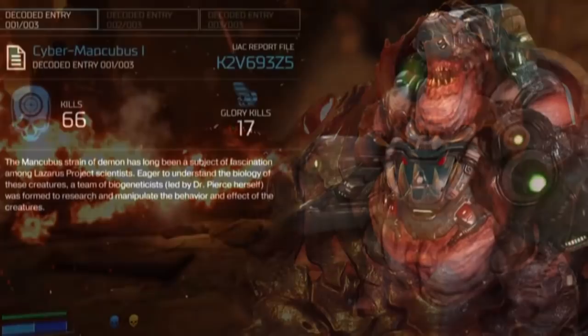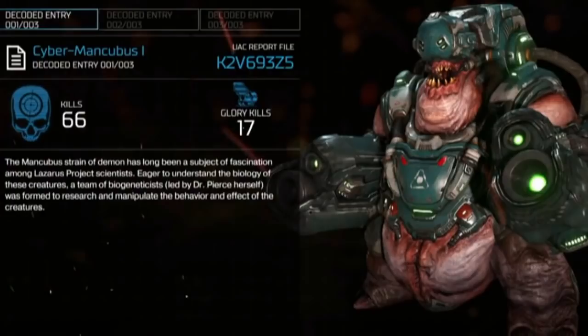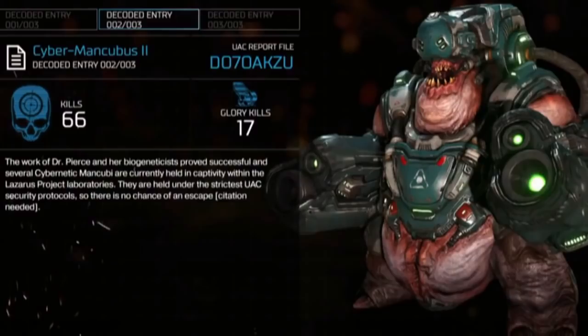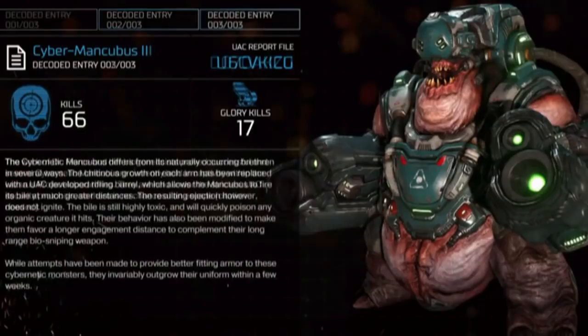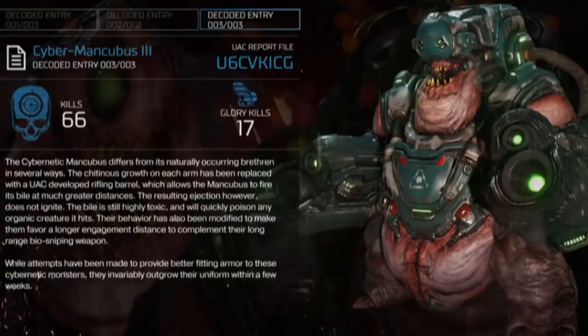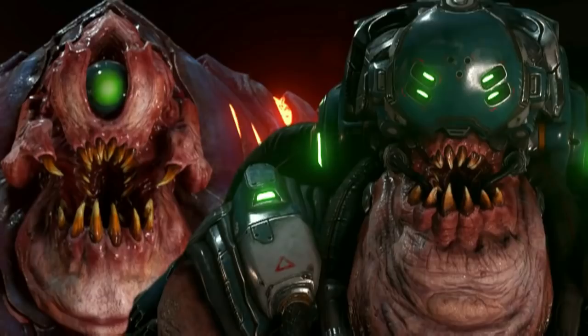The story of Doom 2016 also mentions that the Mancubus were altered by the UAC. When they were held in captivity, Dr. Pierce and her team of geneticists would try to manipulate their behavior. Their weapons were altered to make use of its highly toxic bile. Their cannons would launch these balls of bile much further and with more accuracy, and their purpose was to poison any organic creature it hits. The UAC did try to provide them with better fitting armor, but they always outgrew their new uniforms within a few weeks. Even though the two versions of Mancubus are slightly different, they both serve as long range attackers — the original is meant for fire damage, while the Cyber Mancubus is designed for poison damage with their bile.